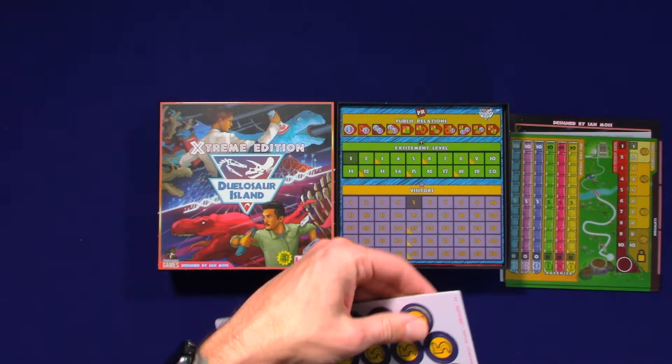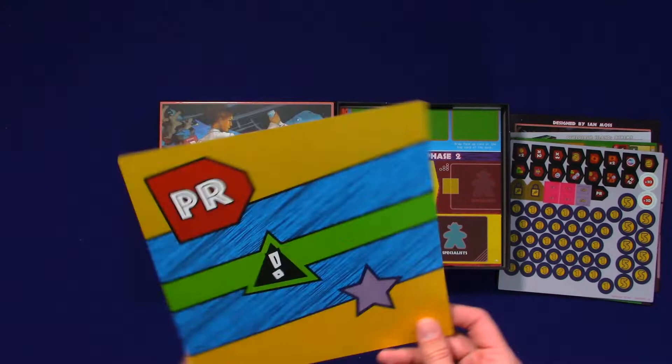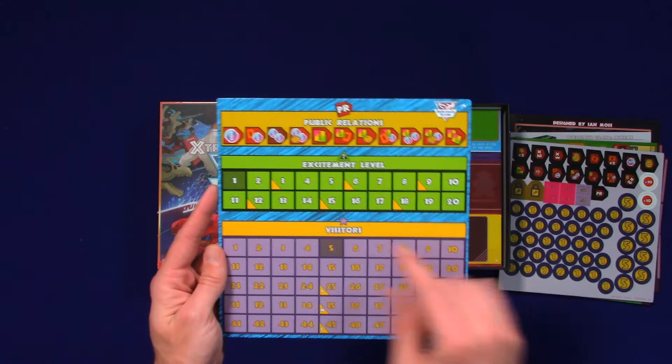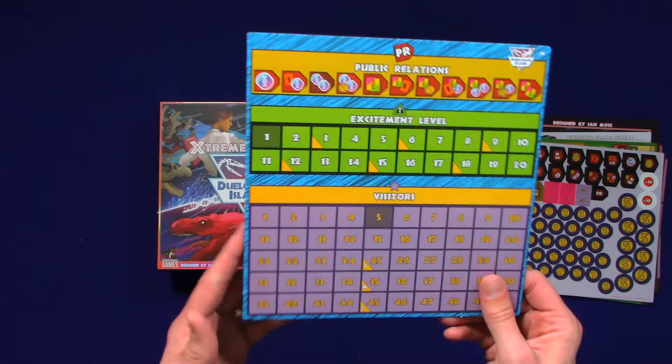It drives my wife nuts how particular I can be about things. This is our excitement level — visitors. I wonder what these hashes are. Definitely represents something. Small, medium, large — visitors. Is this like an end goal for the length of a game? We'll figure it out.